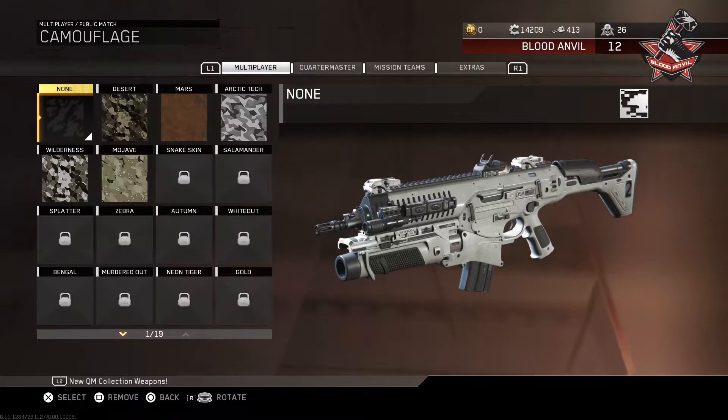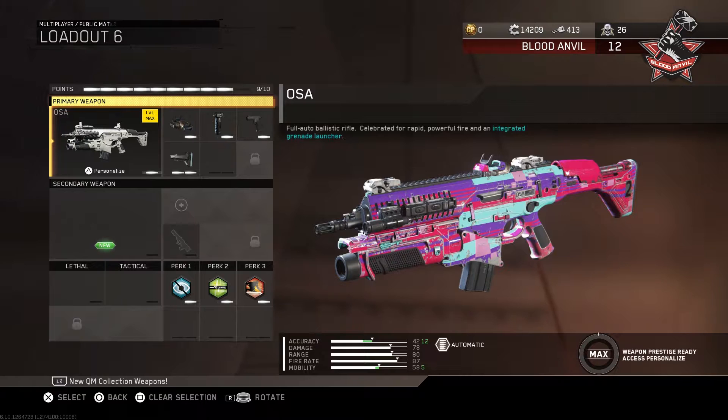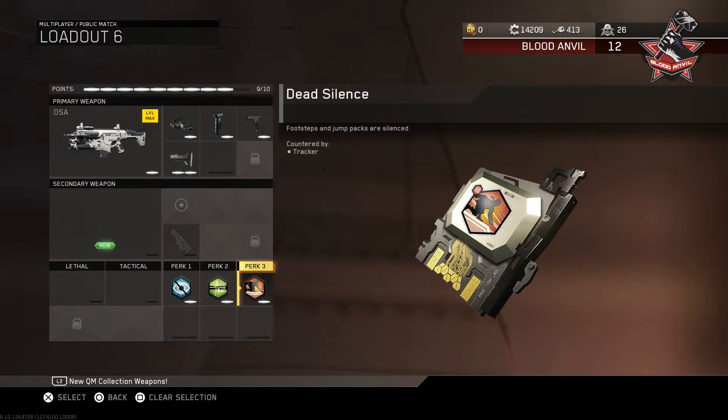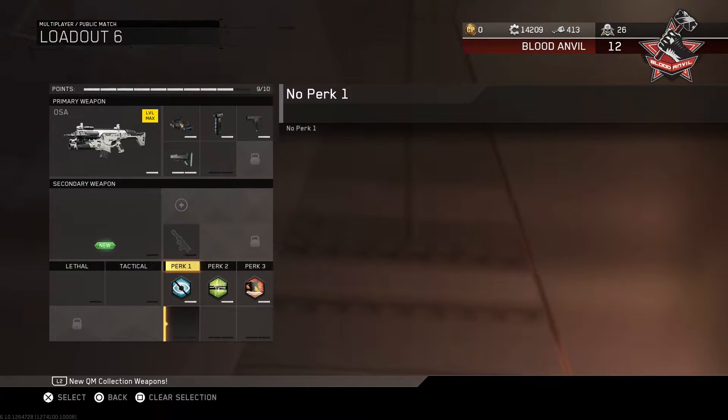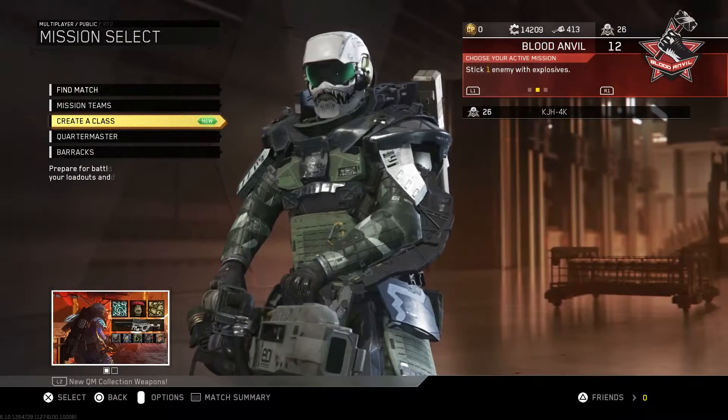This is the gun. The perks we have are blind eye, hardline, and dead silence. I would have ghosts here too, but I think we had to sacrifice ghosts for the stock, because the mobility on this gun isn't the greatest.